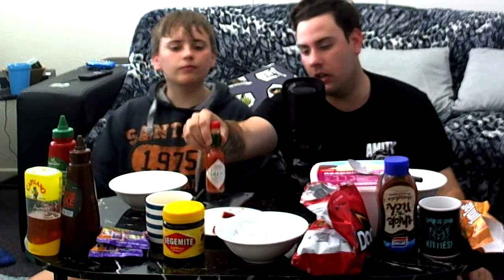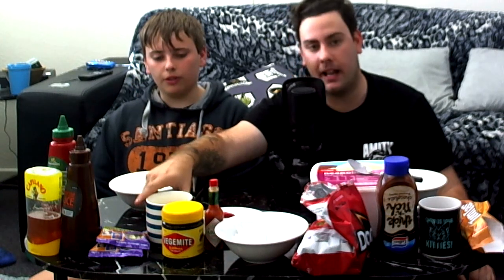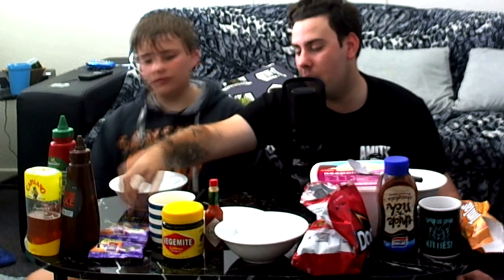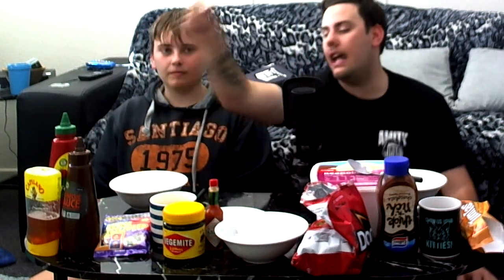I'll go through it all. We've got Tim Tams — basically Australian biscuits if you're watching overseas — some TV snacks which are a chocolate wafer covered stick, chocolate ice cream sauce, Doritos, and ice cream. That's the stuff we'd like to have mixed together. Then we have Tabasco, which we used in the other video, Vegemite — everyone in the world knows what Vegemite is, black sludge — dried pasta, chili, some Bean Boozle because why not, ketchup or tomato sauce, barbecue sauce, and some honey.